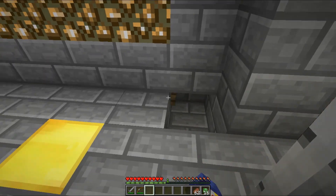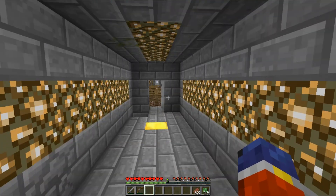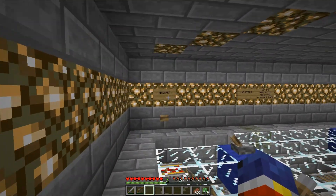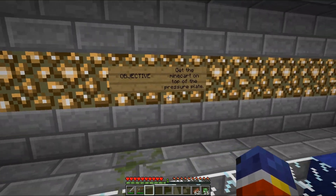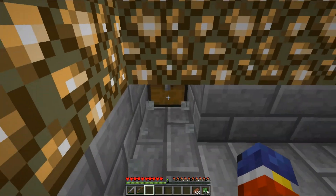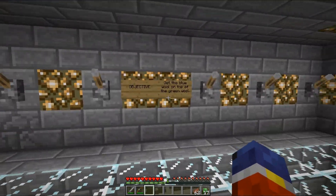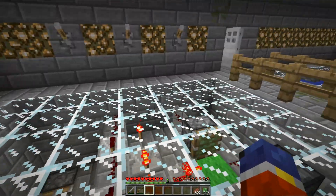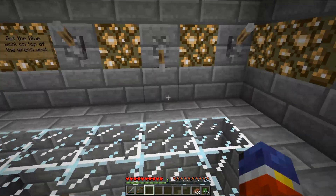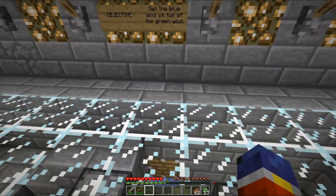And a button - I guess I just triggered it. That's really weird. Okay, what is this? Minecart objective: get the minecart on top of the pressure plate, and there's a gray wool block. The other objective: get the blue wool on top of the green wool. Okay, so I want that to be pushed out.